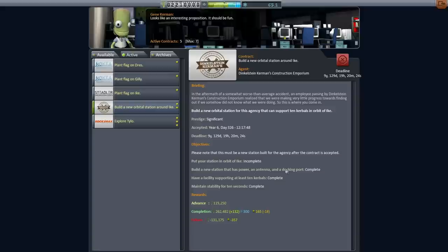The station needs the usual power, antenna, docking port facility supporting at least 10 Kerbals — that's pretty much it. It's a pretty straightforward thing. I don't think I'll try and use the same design I did for Jool. Let's try and make it a little bit more unique. In particular, I think I'll use some of the new parts that I've unlocked.